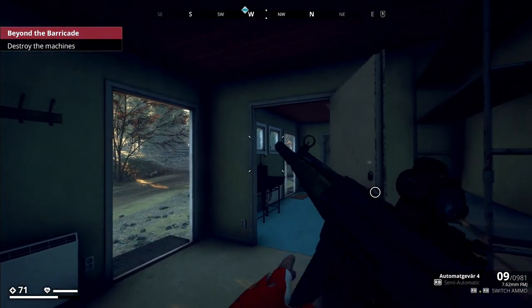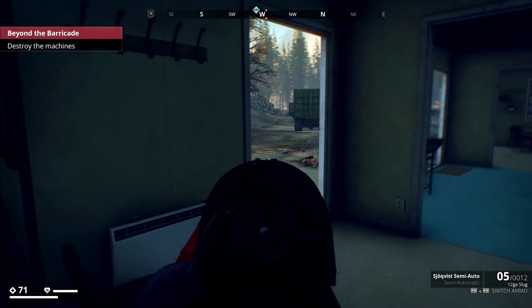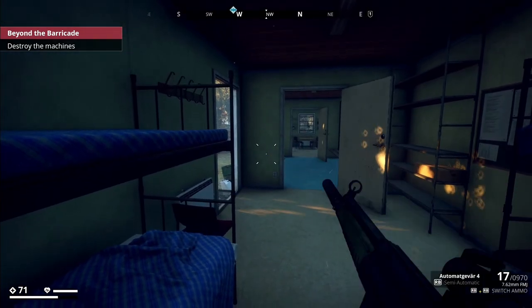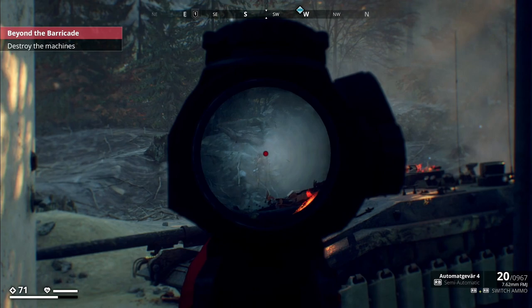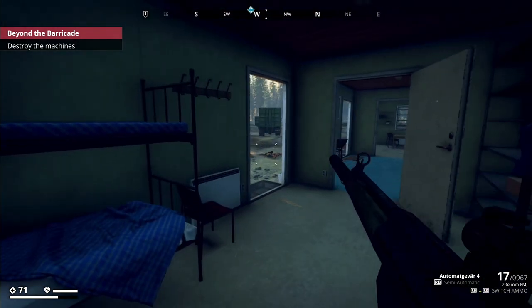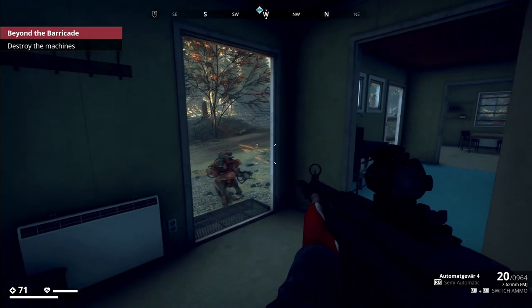As for weak points, it's pretty easy to kill these guys - most of them have a fuel tank on their back, very prominent. That's what you should be aiming at. Sniper rifles and the Magnus are very effective at taking them out. SMGs are pretty good once you get the recoil under control. The military ones will have a little bit of armor plating around the fuel tank, so you've got to destroy the plating first. The head is also a weak point.